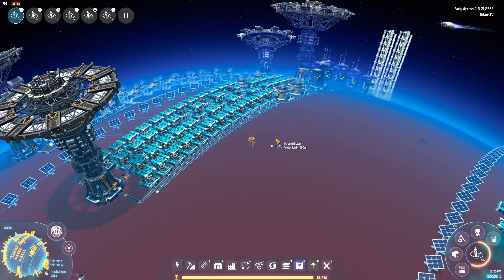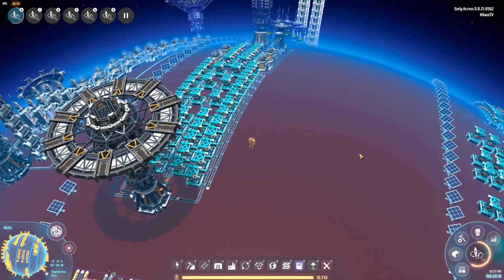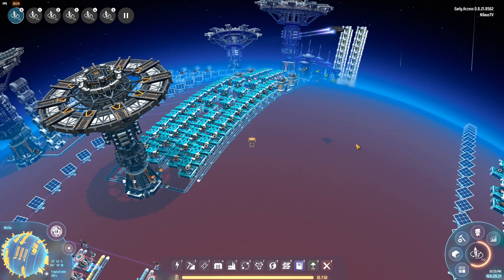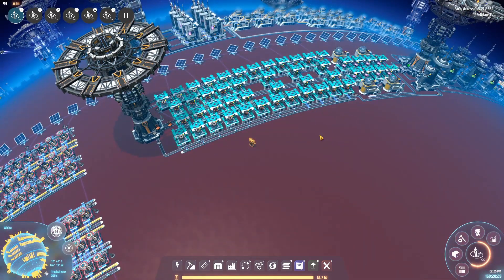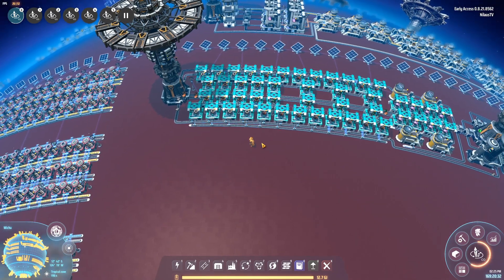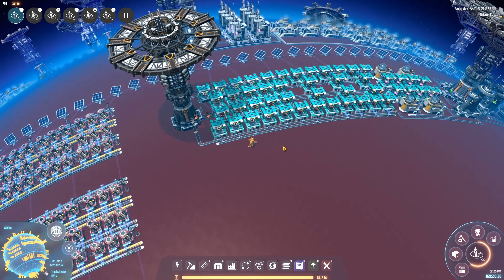That last thing is tying it all together: making green science. Green science is by far the most complicated one, and here you have the build — this is going to give you two green science per second with only raw inputs coming in. It's super complicated and took a long time to build, but I'm really happy with it. I'm going to fire it up and explain as we go.